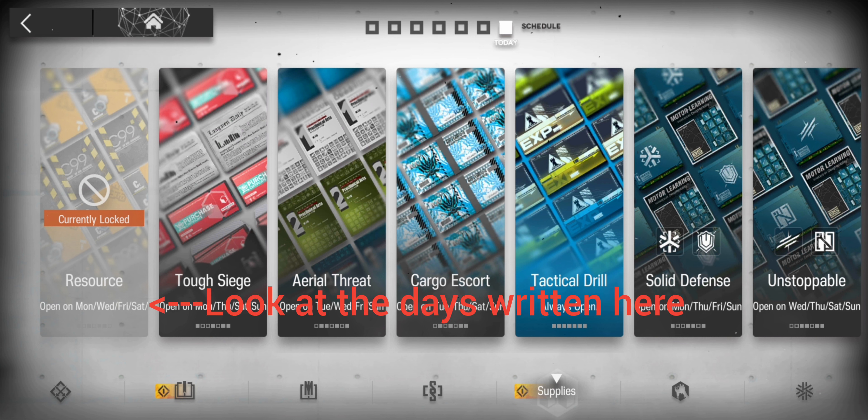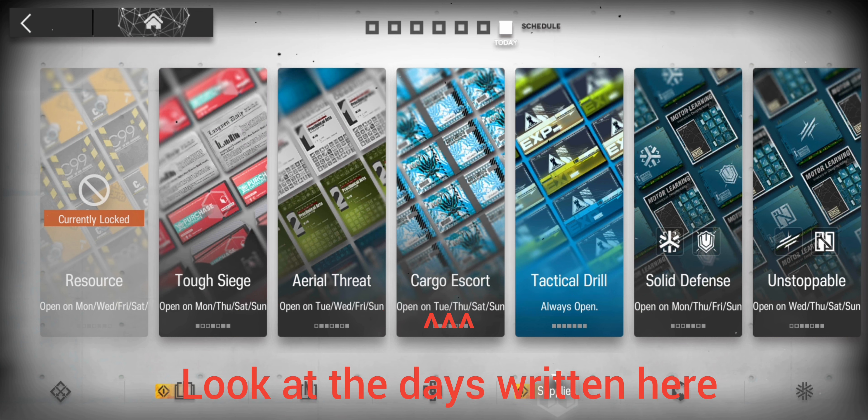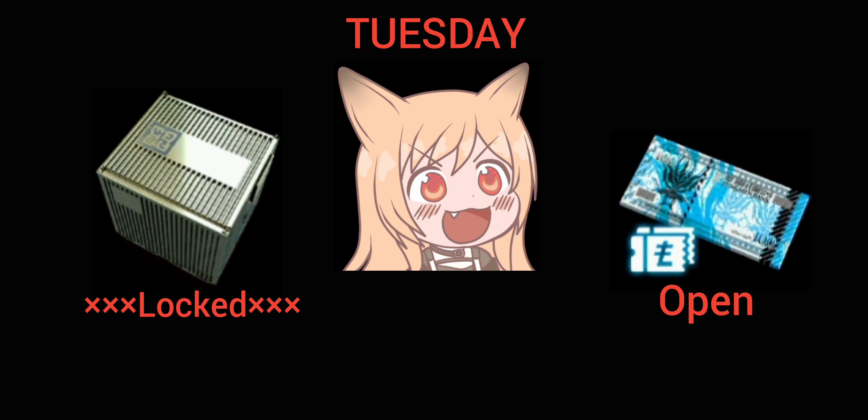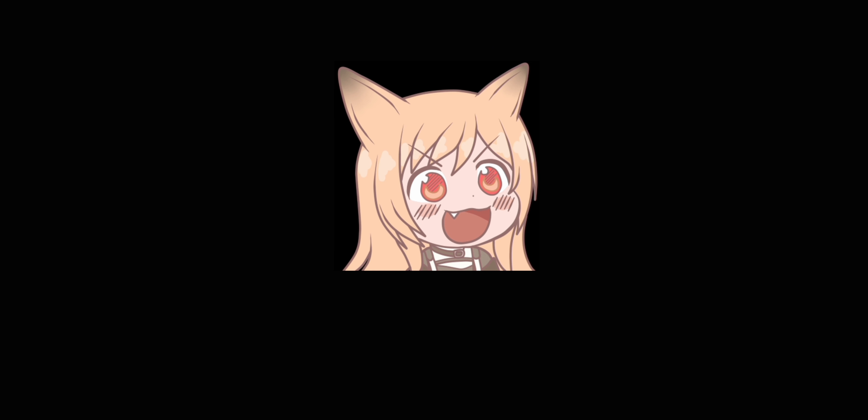You'll notice that the rotation for resources, where your building materials are, is only open on Monday, Wednesday, Friday, and Saturday, while LMD is only open on Tuesday, Thursday, Saturday, and Sunday. This is good news as you can dedicate all your sanity to farming for building materials on Monday, and when Tuesday comes, the building materials stages will be locked and you can focus all your sanity on LMD. Just keep doing this until you have enough materials to upgrade all your facilities. This strategy can be applied to farming for other materials.